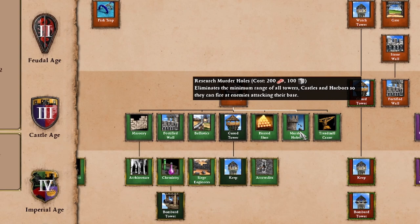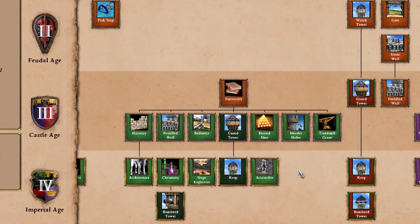Murder holes — every civilization has it, so it's not really a big point of comparison — but it's going to eliminate the minimum range on your towers and castles. If you already have a bunch of units at the base of your castle attacking, something has gone really, really wrong already. Your castles have so much HP that they're probably going to be okay — you'll probably have enough time to marshal up some reinforcements. So really, murder holes protecting towers is probably the best place for it.